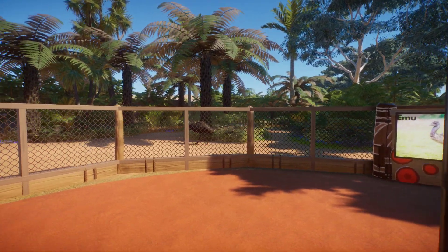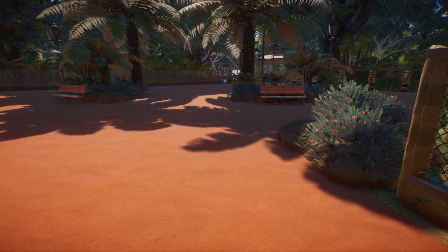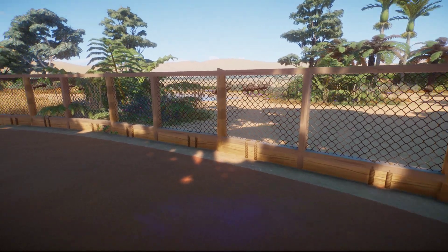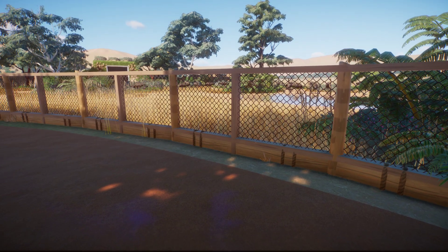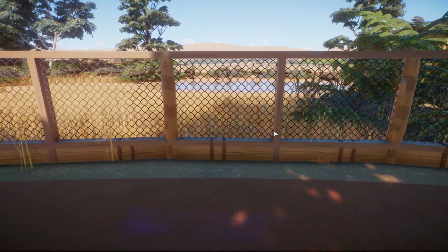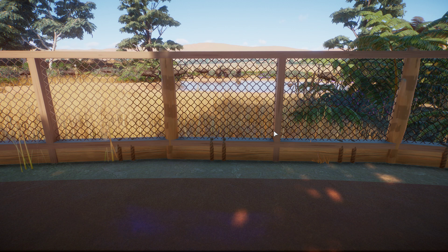I made it half jungle — or half bush, whatever you want to call it — and half open grassland. Just like the red kangaroos and the wallabies, I wanted to keep it more open so they have more place to run around and make it look more like their natural habitat. That's what I like to do with my zoos — I want to make the animals extremely happy and have them in a bigger habitat.